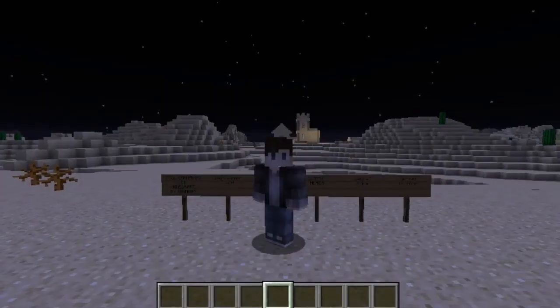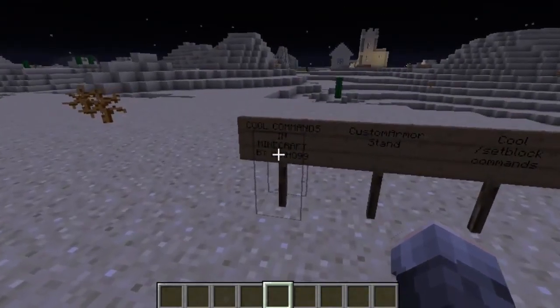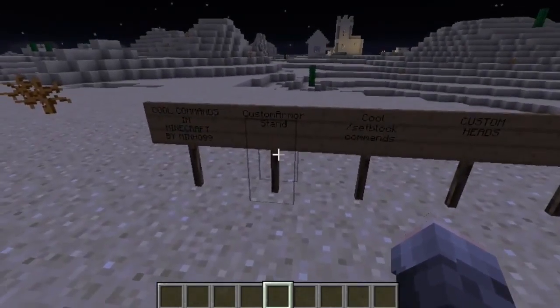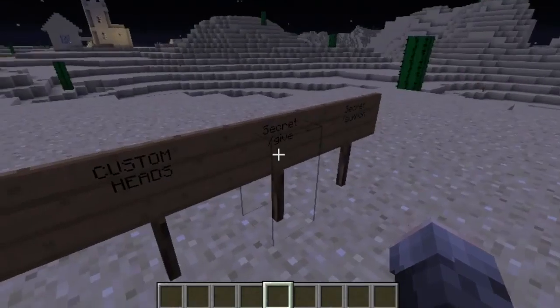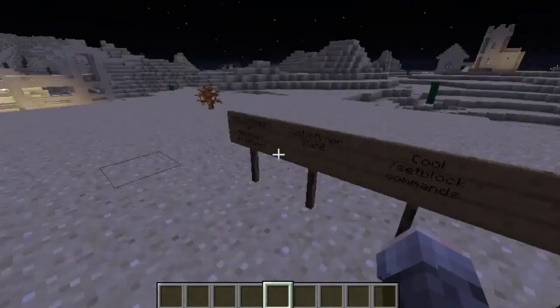It is Minnow99 here and welcome to another Minecraft video. Today I'm showing you cool commands in Minecraft. Here are the different things I'm going to be showing: Custom Armor Stands, Cool Slash Setblock Commands, Custom Heads, Secret Slash Give Commands, and Secret Slash Summon Commands. So let's begin.